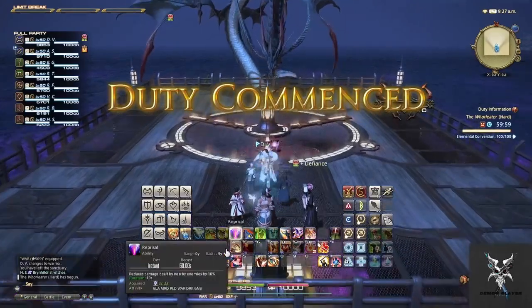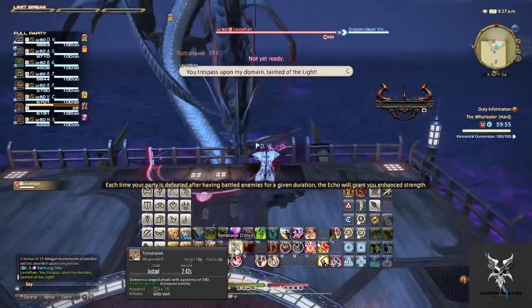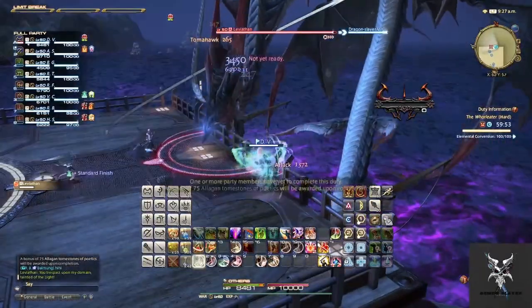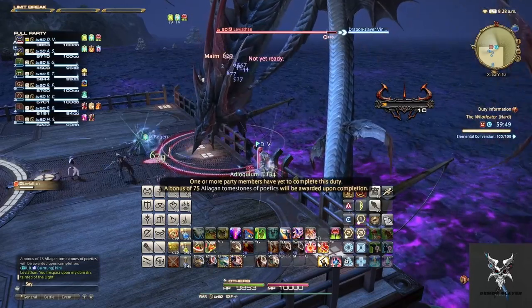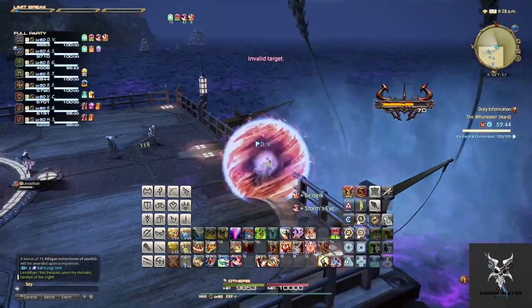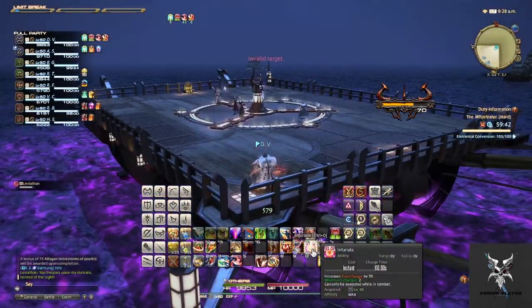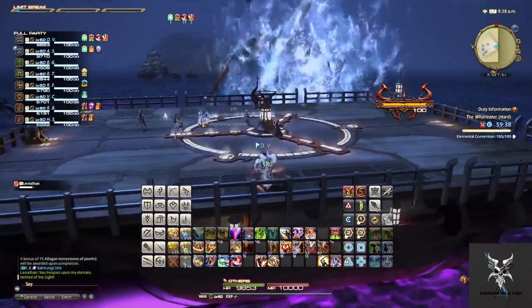Leviathan will always start off on the northern side of the ship, where your main tank will want to pick him up. After he gets down to 90% of his HP, he'll go underneath the water, and you'll have to look out for a large water spume to see which side of the ship he is going to be landing on. You will want to move to the opposite side of the ship, as he will slam down on that side, causing everyone to be moved that way.